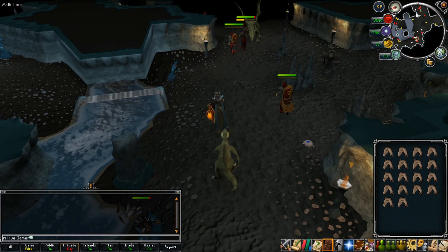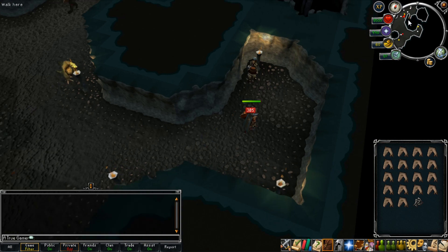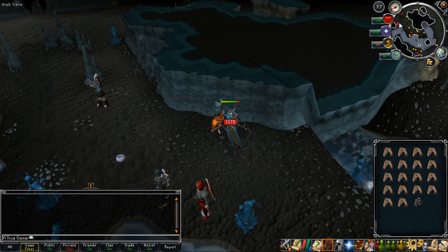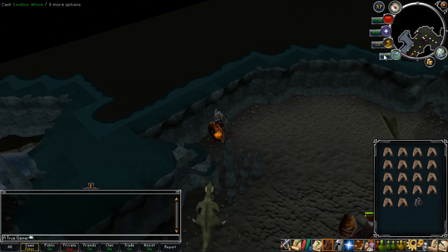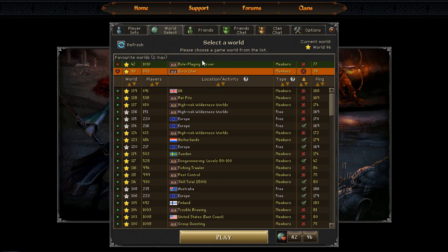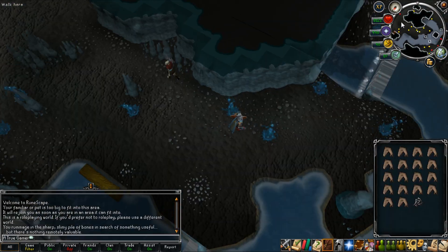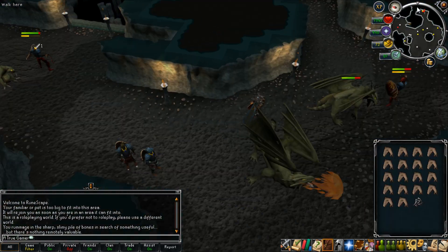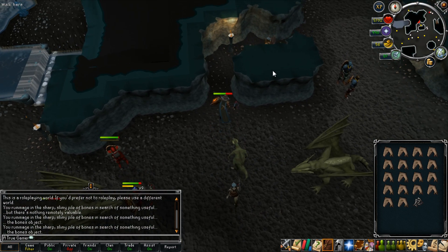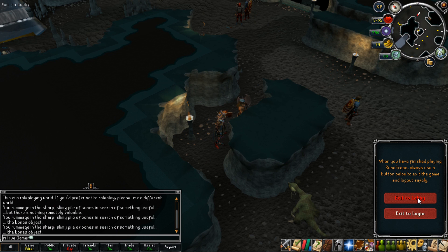Starting from the fairy ring once again, you're going to head east and rummage the first skeleton. Continue further east and claim the second skeleton. Now head north and then west around the corner to reach the third skeleton. Run up these stairs and rest to restore your run energy to about 90%, then exit to lobby. Select a second world to log into for the next run and repeat the process in reverse. The respawn rate for the skeletons is relatively quick, so with this method you only have to alternate between two worlds. After you rummage the third skeleton, move into the area where nothing can attack you, exit to lobby, and then log back into the first world and rummage the skeletons once again.